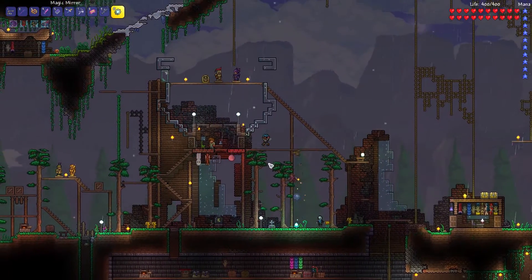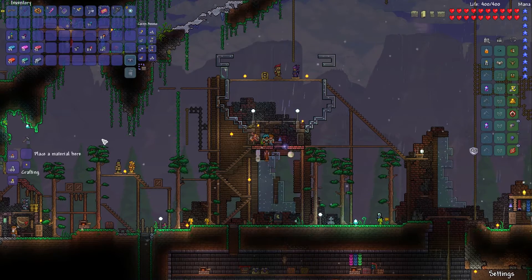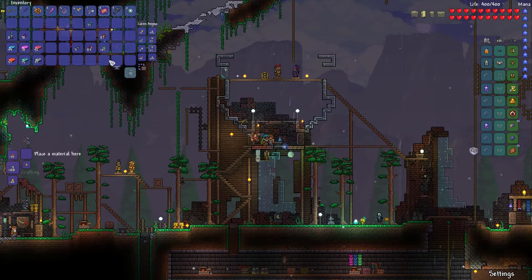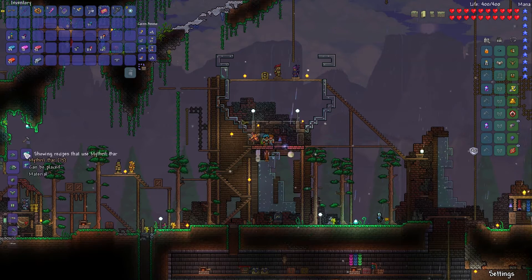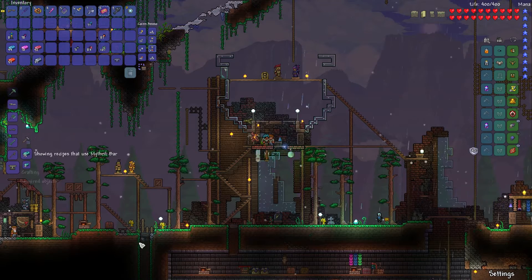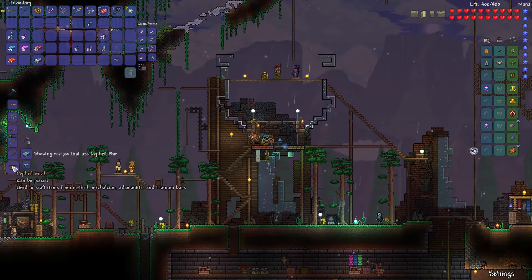A lot of good stuff, so we can make a decent armor set and we don't have to break any of the demon altars that way. A mithril anvil requires an iron anvil with 10 bars - I can make it.